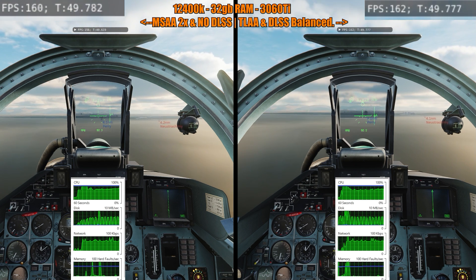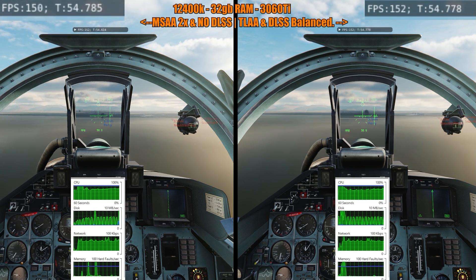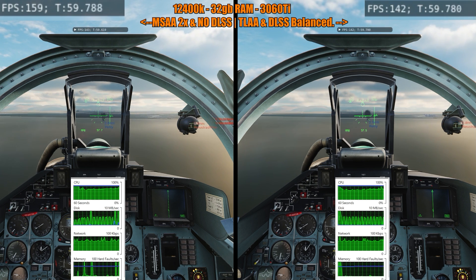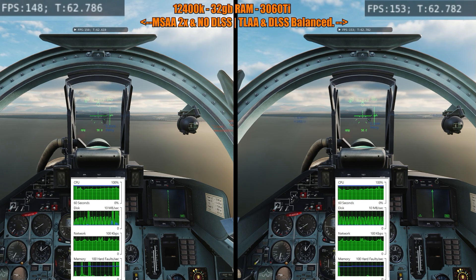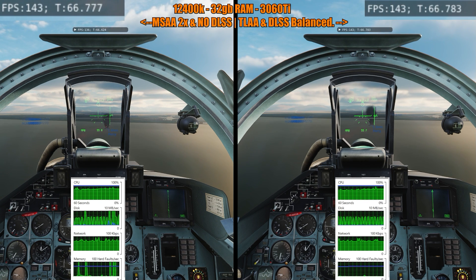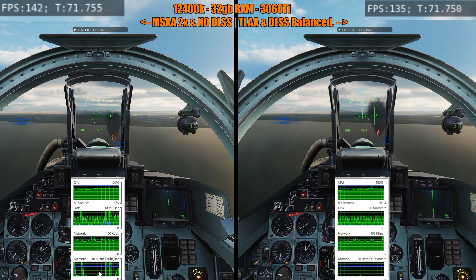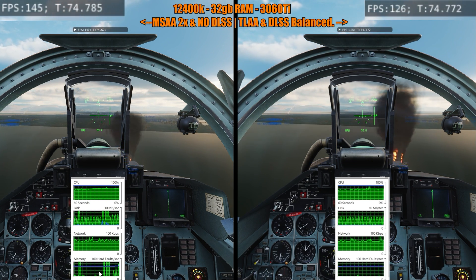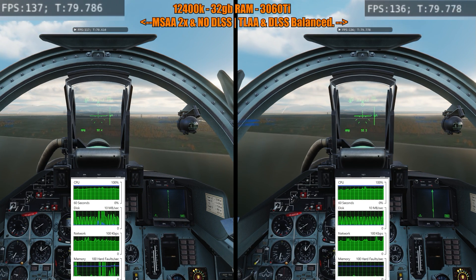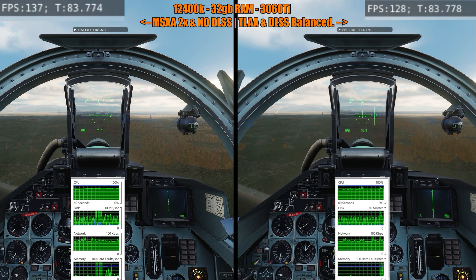CPU usage and performance is similar, but there's about a 5% gain overall on the DLSS side that I've seen — 5 to 12 FPS in the best case scenario, and very often it's pretty much level. We're coming up on the ship on fire here, and if we compare side by side the FPS is almost the same, maybe two frames per second faster.